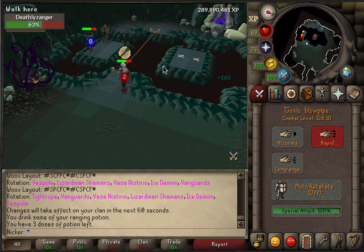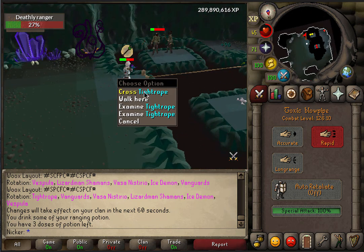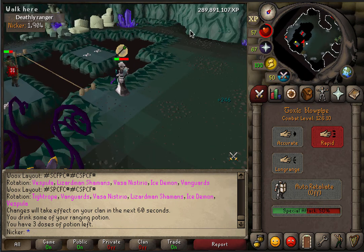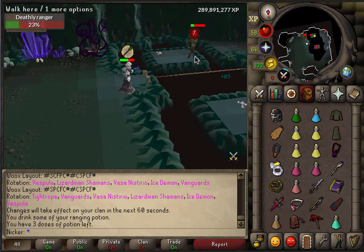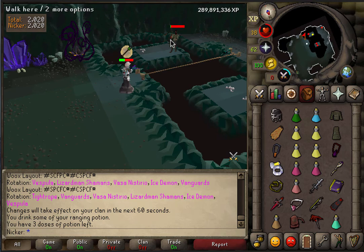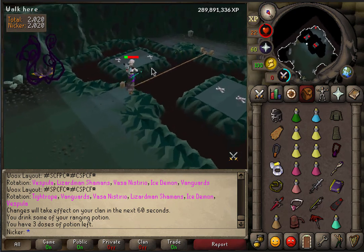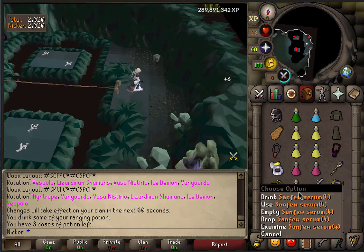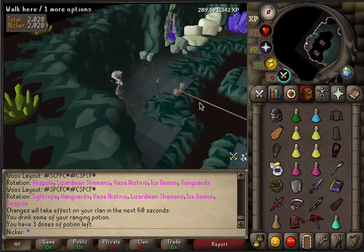After you've killed all the mages and rangers — however many there are depending on your raid size — one person is going to have to cross this tightrope and grab the crystal over here to open the door and end the room, because there's a barrier you won't be able to get past without it. You can go across the rope before they're all dead, but as soon as you cross it any mages or rangers still alive will all focus you immediately, so I wouldn't recommend crossing unless maybe there's one left and he's almost dead and your teammates will handle him.